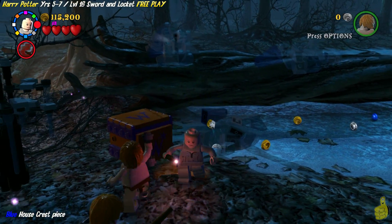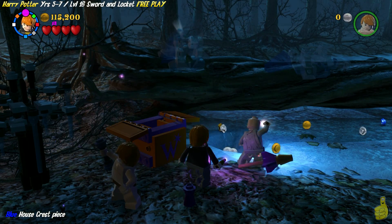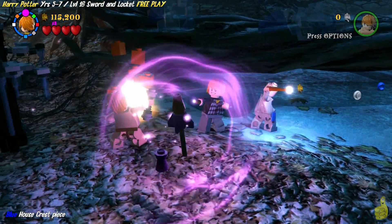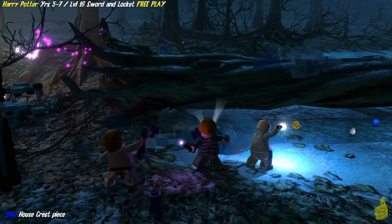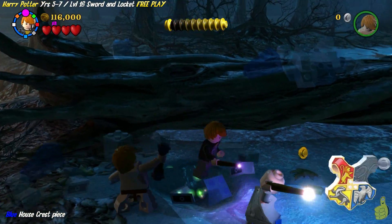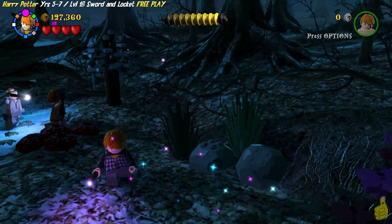Over in the back left corner, away from your screen, by this downed tree, you might have noticed a Weasley box buried in the snow. Lift it up with Leviosa and use your favorite Weasley to open it up, then attach the firework, which goes big-bada-boom right up above you. We've got a blue, or Ravenclaw, house crest piece.